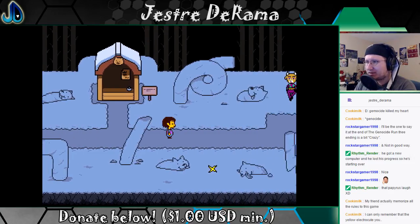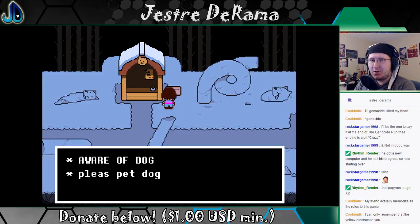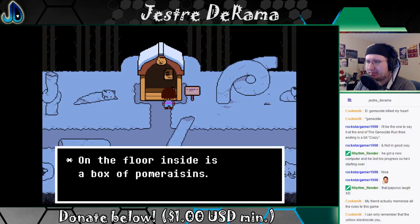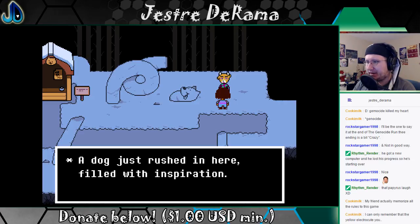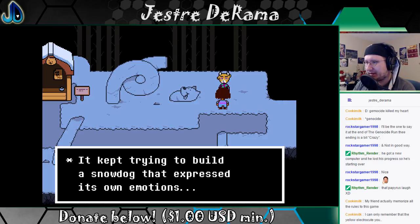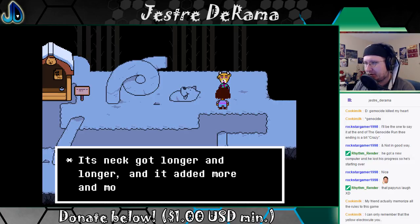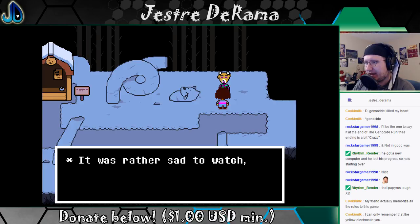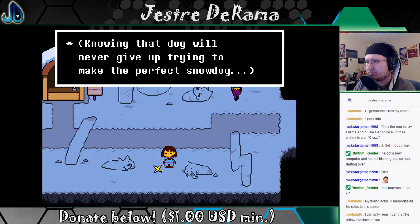Here we have lesser dogs — land of snow statues, snow lesser dogs. They're snowless dogs. Aware of dog. Please pet dog. On the floor inside is a box of palmaraisins. A dog just rushed in here filled with inspiration. It kept trying to build a snow dog that expressed its own emotions, but as it built it kept getting more excited about the sculpture. Its neck got longer and longer and it added more and more snow until — it was rather sad to watch but I couldn't turn away. Knowing that dog will never give up trying to make the perfect snow dog fills you with determination.